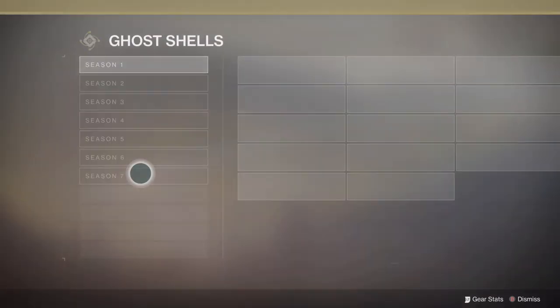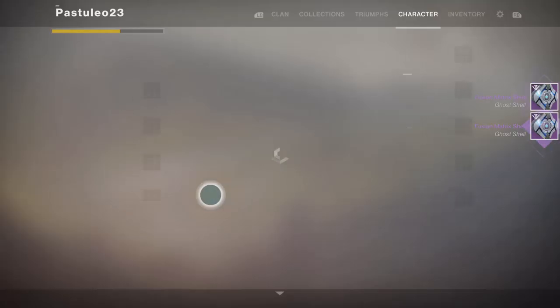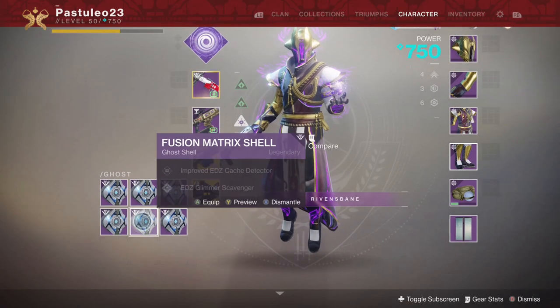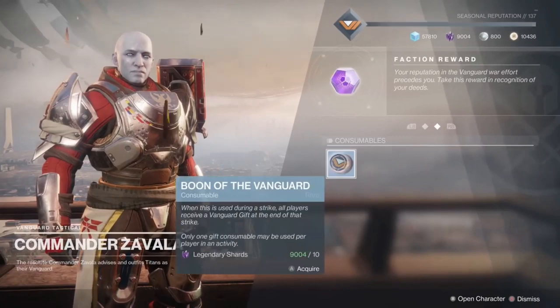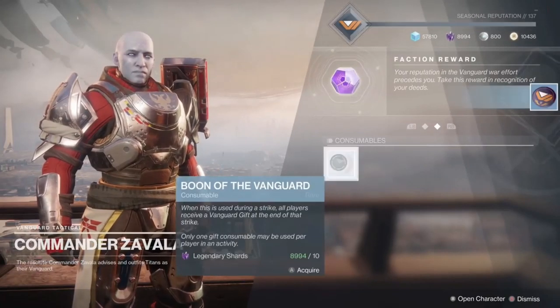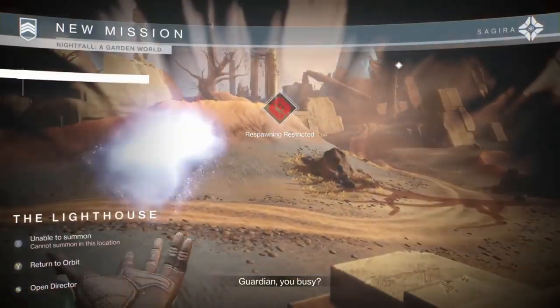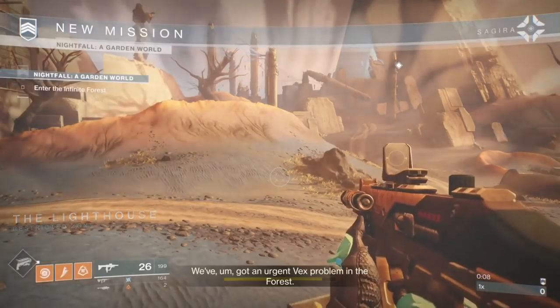Some ghosts have planet-specific perk rolls. Sometimes you may notice that re-rolling a ghost will only give you perks on a specific destination. This can help out if you're looking for specific destination bonuses like extractor perks. You can get extra tokens from gifts — you get gifts of tokens from Vanguard or Crucible Boons, but you can get bonus tokens by using perks when you open them. So hold onto a stack of gifts until you're set up.